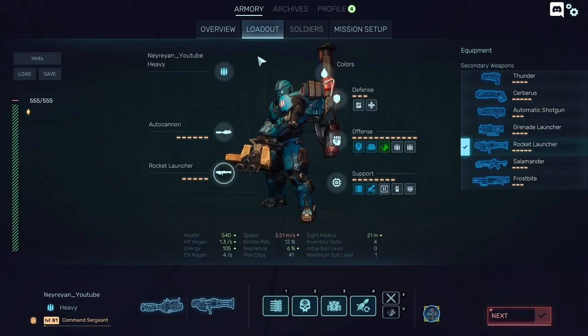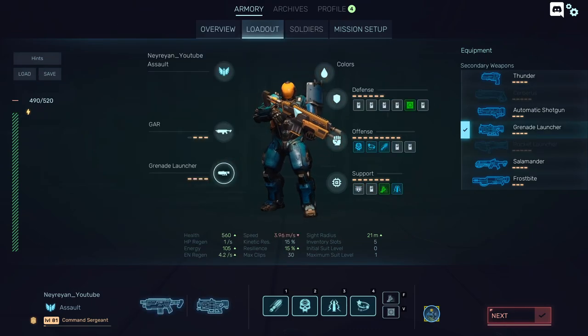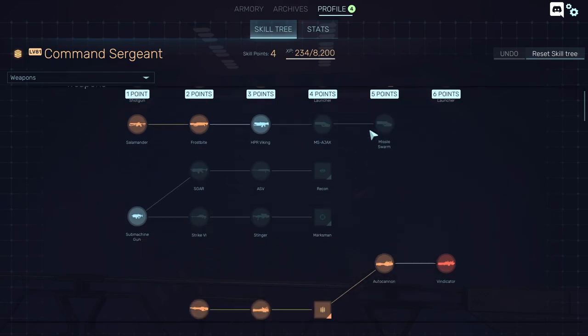This is the heavy class. To unlock a class, you need to level up. In the beginning of the game, you'll only have the assault. Once you level up a bit, you can unlock other weapons. If you want to play with the demolition class, it's actually a pretty easy and fun way to unlock it.